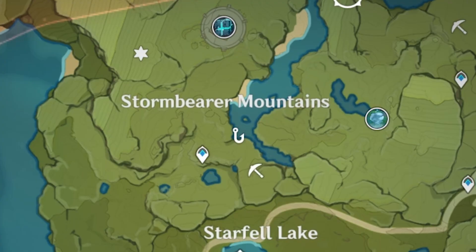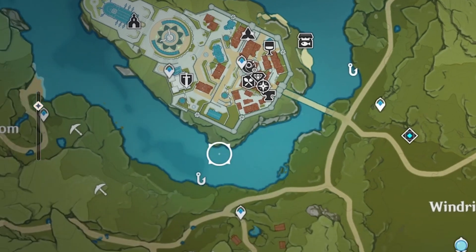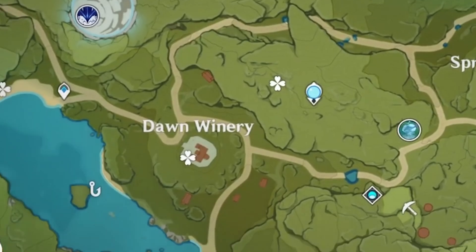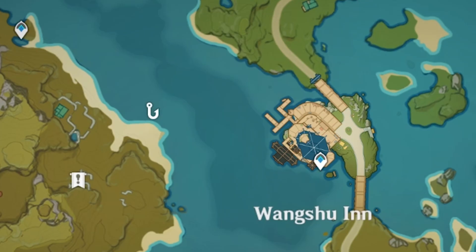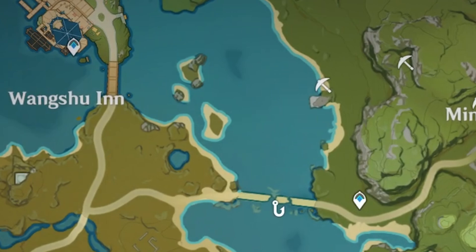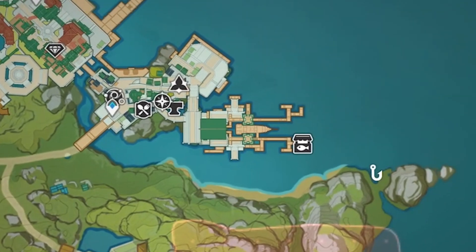Starting with Mondstadt, there's a fishing spot by Stormbearer Mountains, one outside Mondstadt, one inside Mondstadt, and one just to the left of Dawn Winery. In Liyue, you can find spots here, left of Wangshu Inn, at the broken bridge beside Wangshu Inn, near a domain, and one outside Liyue Harbor.